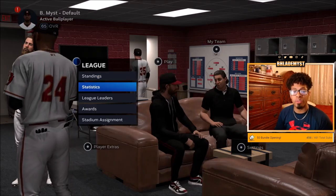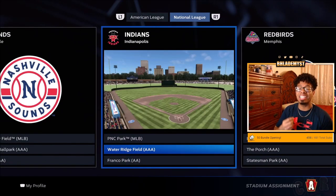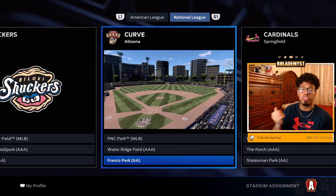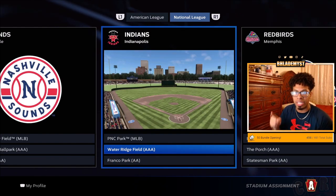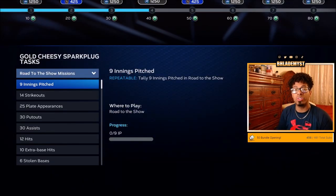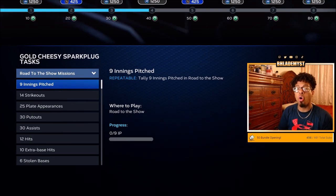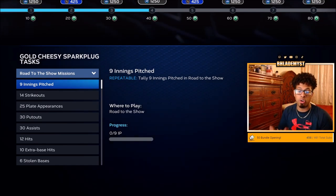Once inside Road to the Show, if you have a custom stadium you'd like to use, go into League then Stadium Assignment, and assign that stadium to each and every single division — MLB, AAA, and AA for both the American and National League — so you don't have to reselect it each time your player gets called up. Always make sure that whichever archetype you're working on, you hop into that player where the stadiums are already pre-selected. When playing Road to the Show games, mini goals will appear, and their rewards are either packs with equipment or program points. Always select the ones that give you program points so you advance to the next program faster.